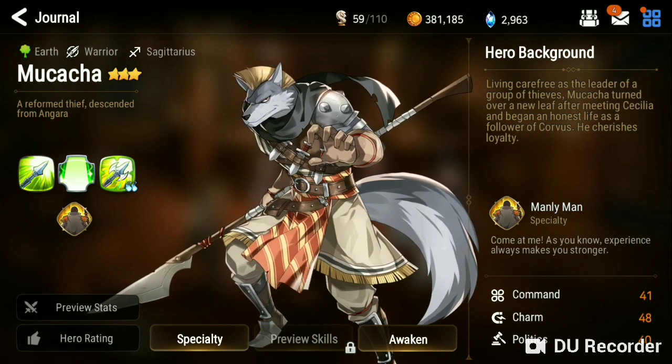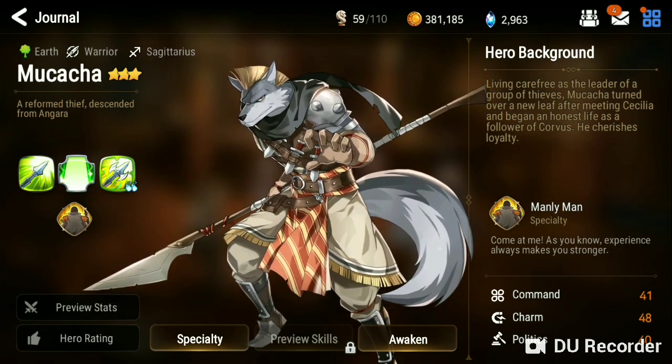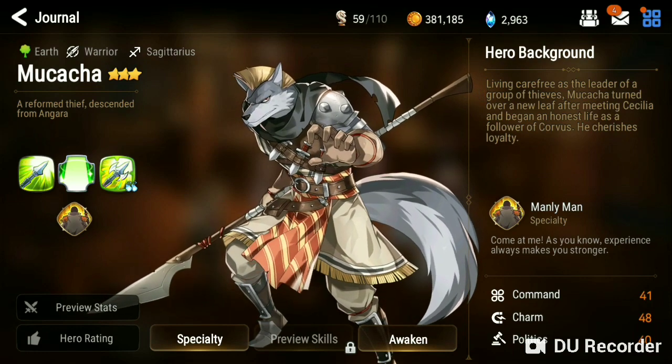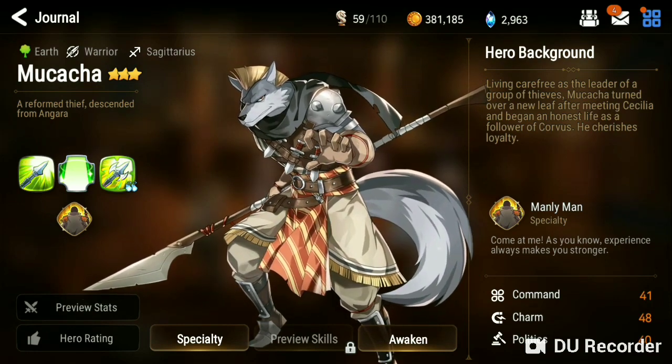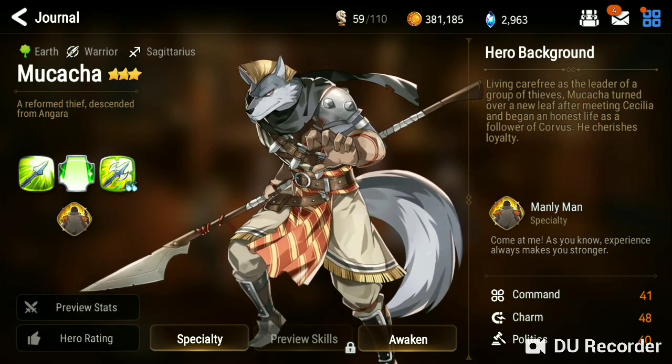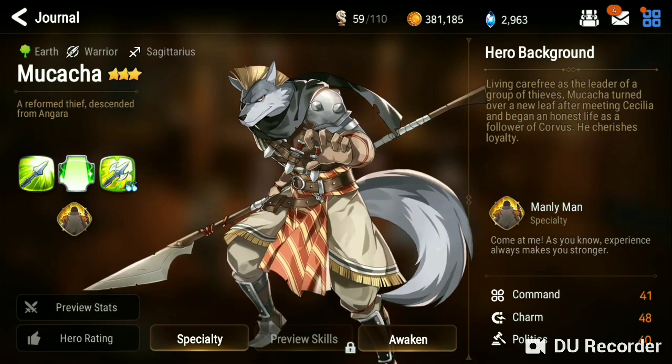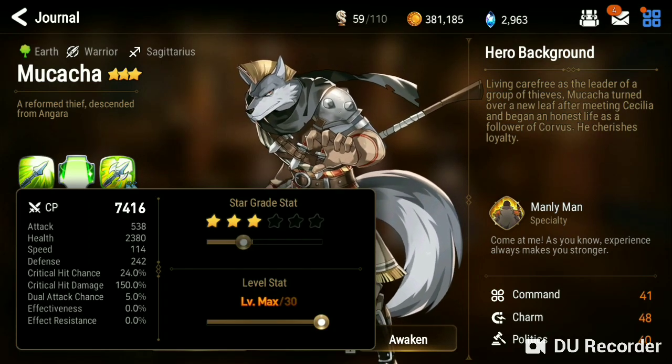So, Mukacha — build speed. Your secondary set might be effectiveness, it could be health, it could be defense, or crit. Just whatever you really like, but make sure you build speed. I'm probably going to have effectiveness as a substat, not a set. His set will probably be something to give him more tankiness because he really needs it.